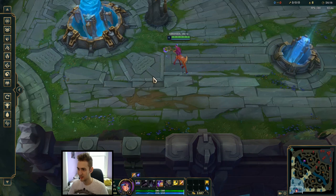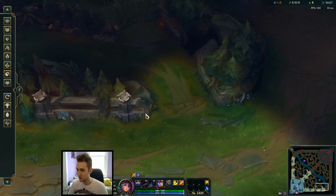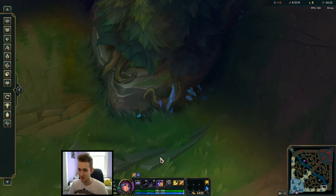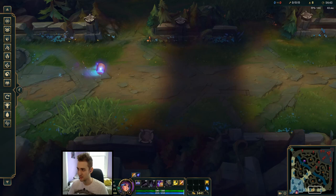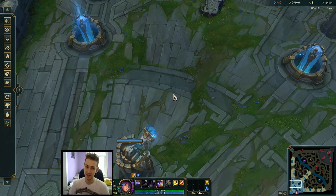Now for bot lane, there's sort of a similar idea. I look to where this arrow points me — it points me over here. I use these little flowers, so click around where these blue flowers are, and then our limiting factor bot lane is going to be this wall and this wall. As a reminder for positioning, I use this weird little outcropping of rocks, and I use right at the tip. I put it right there and the ball is going to roll past all of my towers, miss this just slightly, miss this just slightly, and roll into bot lane and hit them.